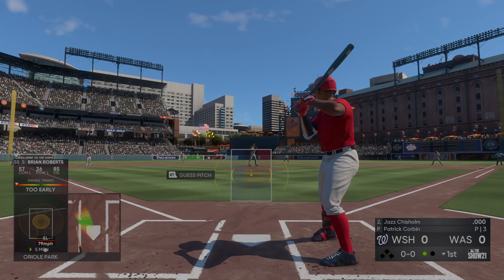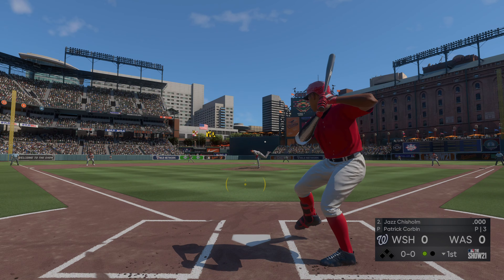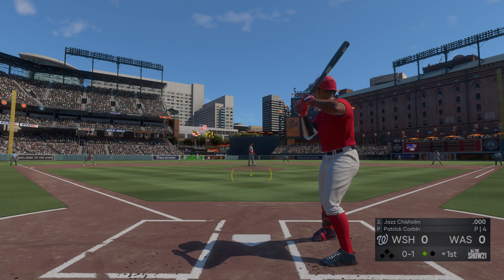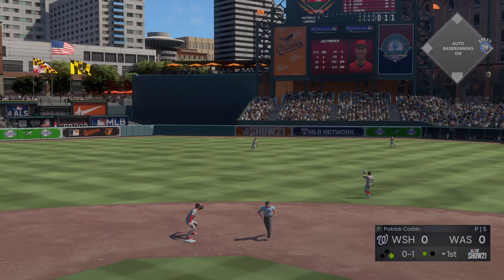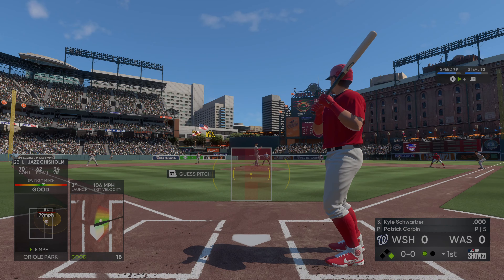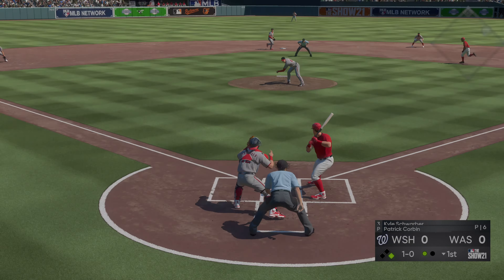Next to hit is Jazz Chisholm at second base. Ready to deliver — here comes the first pitch, in there at the letters, 0 and 1. He's lucky he's getting his pitch back right here — that's normally a wipeout pitch down and away, he hung that one. It looked like he almost confused the hitter. Into the box, Kyle Schwarber — a pitch out, the throw skips in, and it's a close play but he's in there.